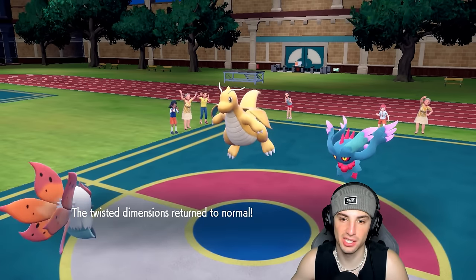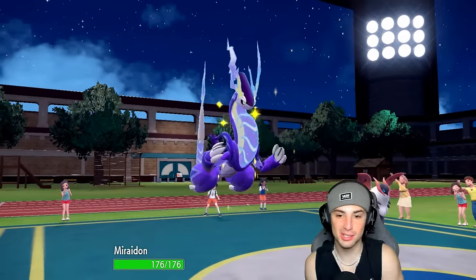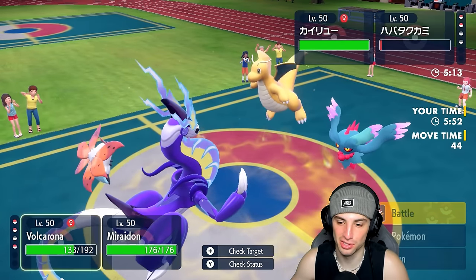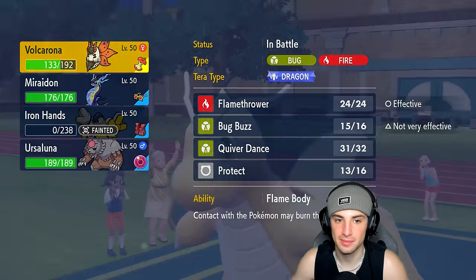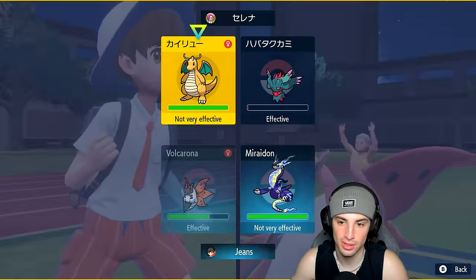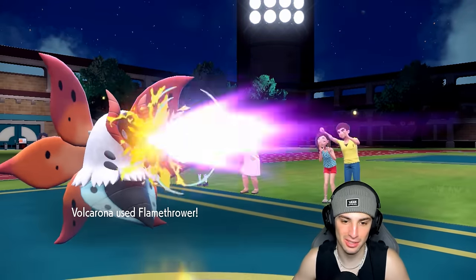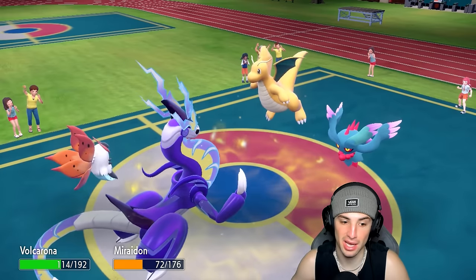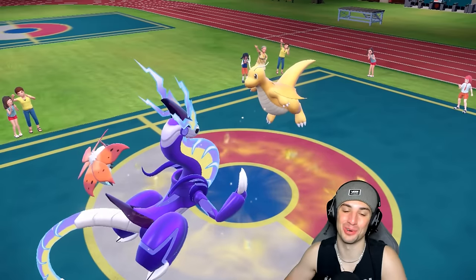Thanks for playing — trick room is gone. Miraidon comes out. The real question: does Volcarona outspeed Miraidon? I believe it should with the plus one speed boost. I'm going to sacrifice Volcarona — I want to go for a Discharge. Actually, I'll go Flamethrower or Bug Buzz into Flutter Mane; they do the same damage but Flamethrower can burn, so I'm going Flamethrower. Choicing into Discharge — sending it. Volcarona does a little bit of damage, enough to take off Multi-Scale if they have it. Flutter Mane outspeeds Miraidon, but Discharge finishes everything off. Volcarona soaks regardless, so no sacrifice needed — we win match three!